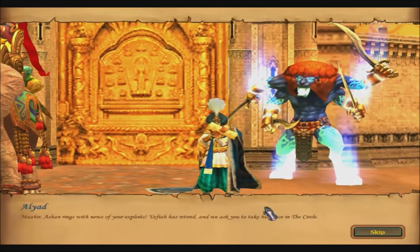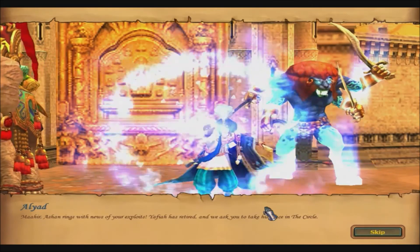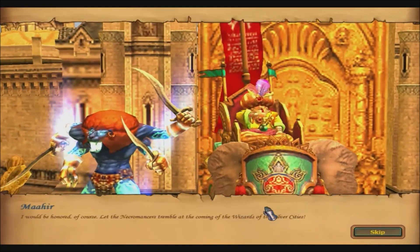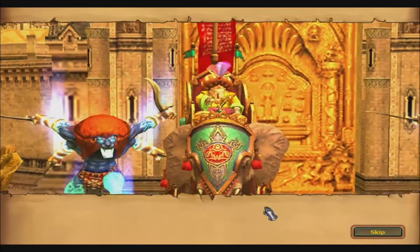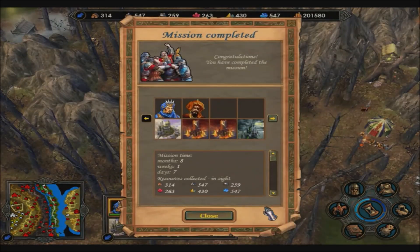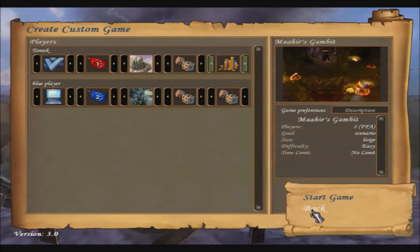Mahir, Ashan rings with news of your exploits. Yafir has retired and we ask you to take his place in the circle. I would be honored, of course. Let the necromancers tremble at the coming of the Wizards of the Silver Cities. We didn't even need to capture the town or anything — we just needed to defeat Zoltan and collect the Tsar Isis stuff. And that's it for this mission. It was a very awesome experience indeed.